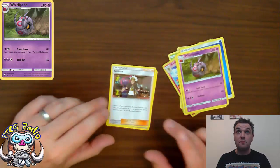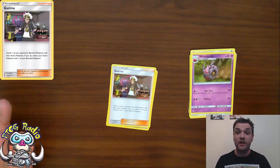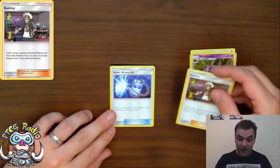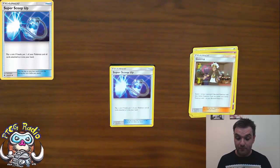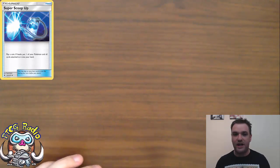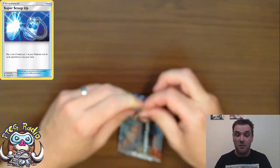Water Energy. Whirlipede. Guzma is actually a very good card — Guzma's going to keep a lot of its value. Guzma is an amazing supporter card and at the moment it's looking like it might be worth a couple of bucks. Yay for Guzma. And Super Scoop Up — good card, but it is a reprint, ladies and gentlemen. So it's not ever going to be ridiculously valuable; there's just too many of them out there.